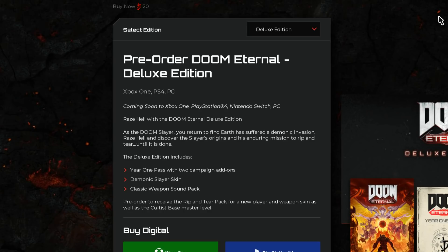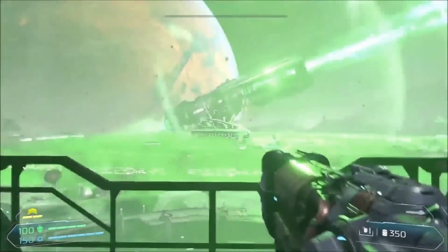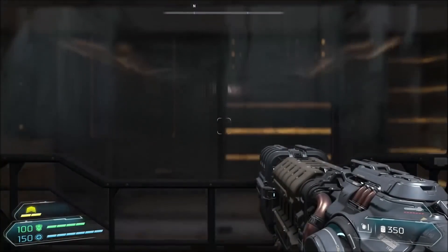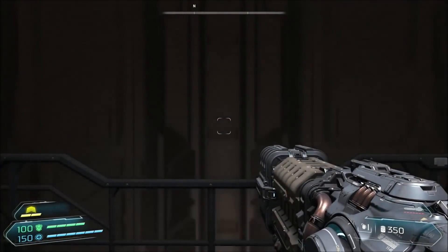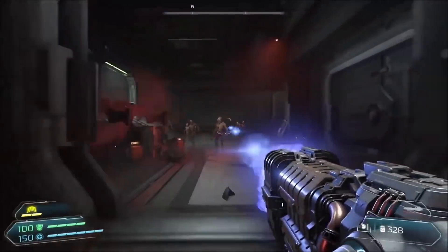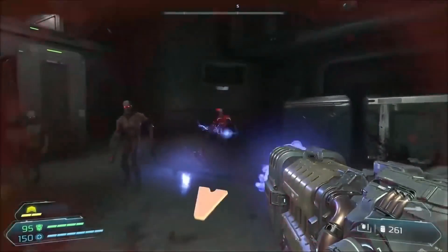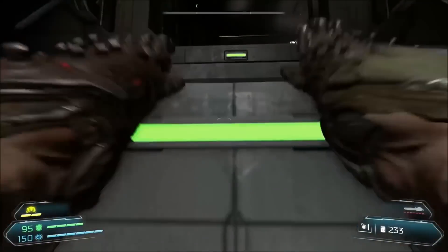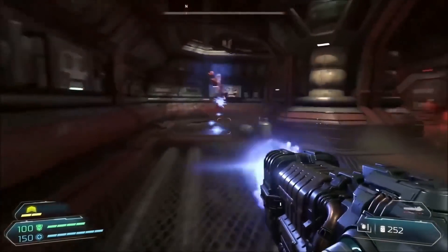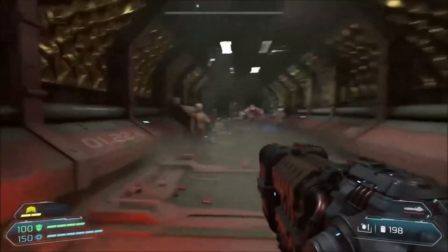I think Doom Eternal itself might leave on a cliffhanger, similar to what Doom 2016 did, but the DLC can expand on that straight away. Or we could see brand new areas in each expansion pack — maybe other places we don't know about yet that make more sense after we've seen Doom Eternal fully. For example, the Sentinel homeworld — maybe we don't fully explore that until one of the expansion packs. We don't really know the chronological order: Mars and Phobos would probably be the start, Earth in the middle, and Hell and Heaven at the end.